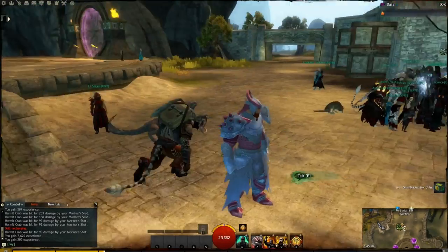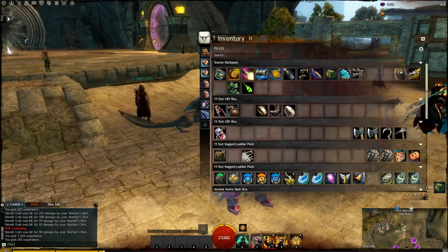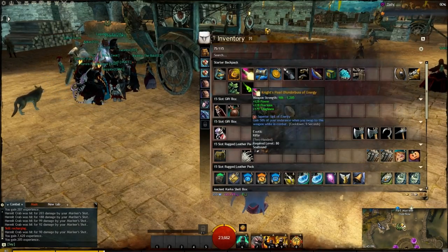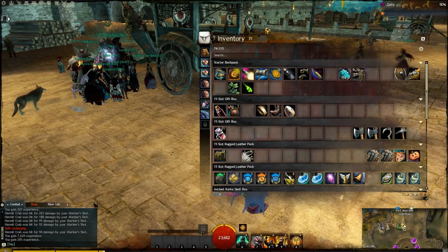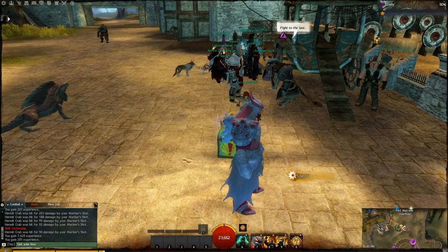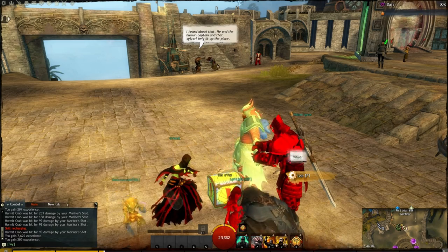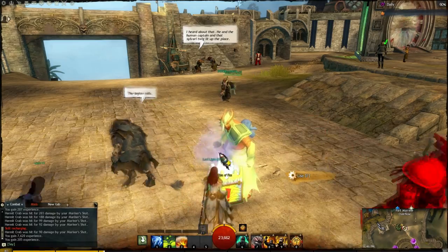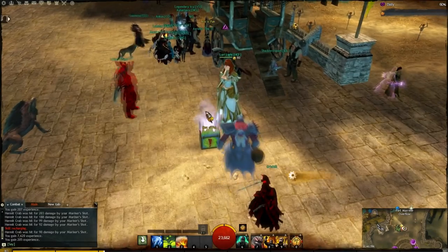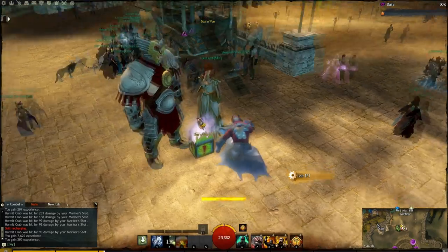Everybody's going to be admiring my new motif here. Of course, I should be quite popular with the ladies in this outfit, but my all-Norn bowling league is probably going to kick me out. Box of fun — get your box of fun right here! I got fireworks out of it — blue, green, and red. The symbol on top seems to change every time.